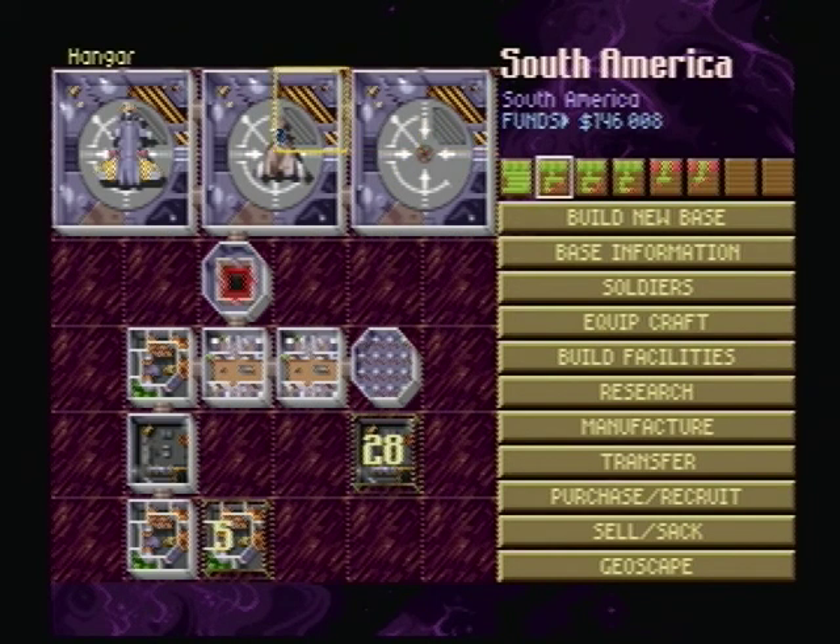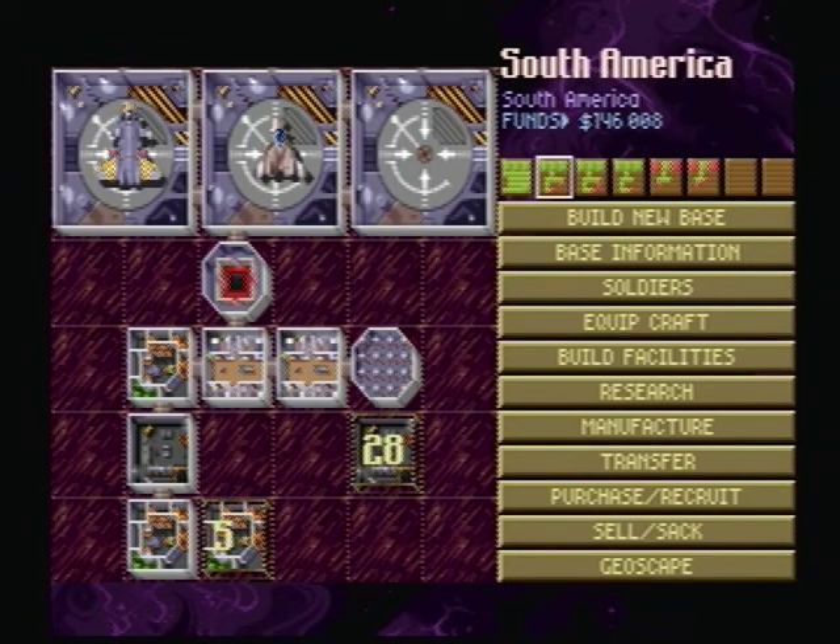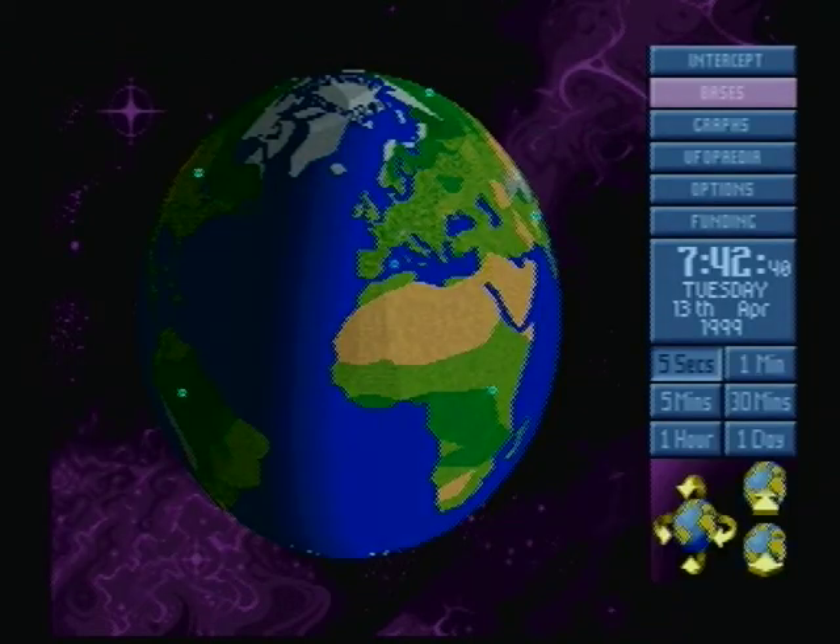There are also interceptors here — I still have some of the old aircraft we originally started with, plus a few I bought. That's where a lot of my extra money goes. Really, the best way to get money is to do as many ground missions as you possibly can and sell all the alien weaponry you manage to pick up. Just keep going around for research and sell the rest.